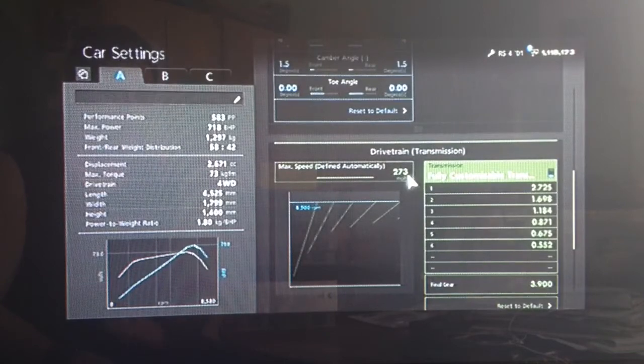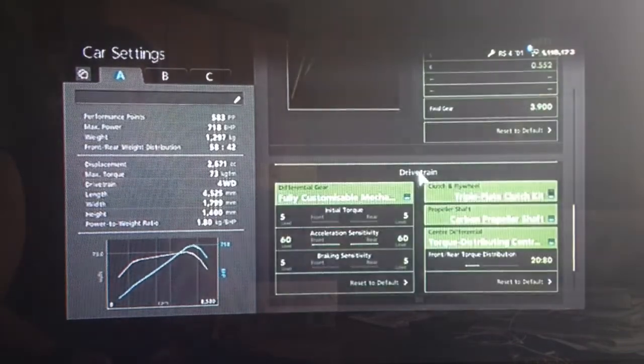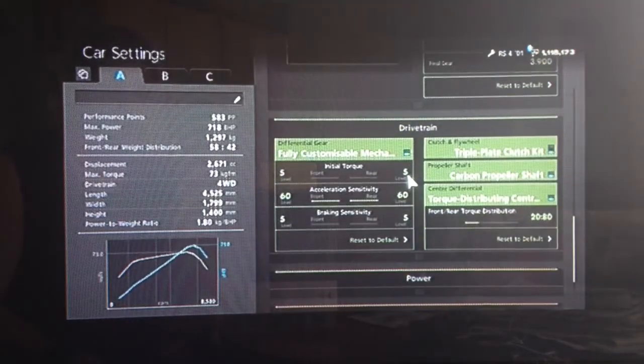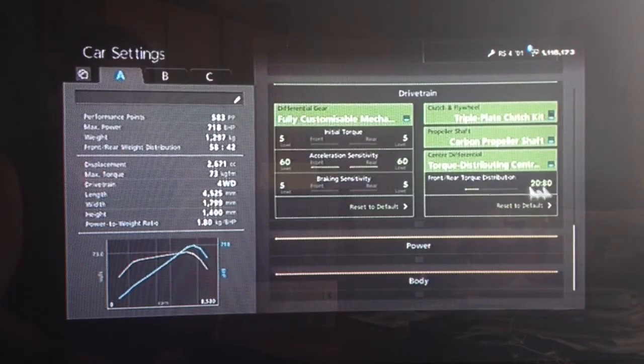For the gearbox we've got the auto setting as high as possible and a final drive of 3.9. For the diff, it's a 4 wheel drive car so wheel spin isn't so much of an issue, but I've still put the initial torque nice and low to reduce that. High acceleration and low braking, and as you can see I've put the torque split to 20% to the front, 80% to the back.